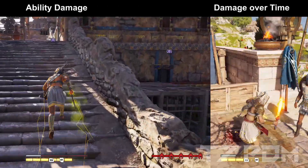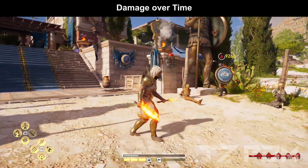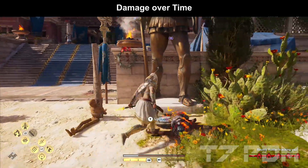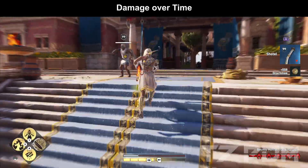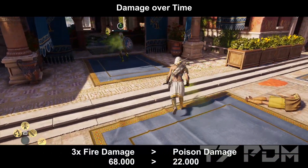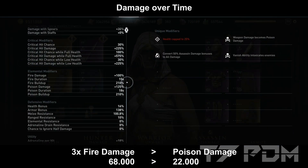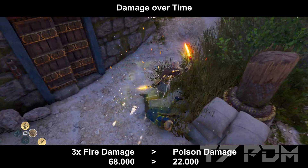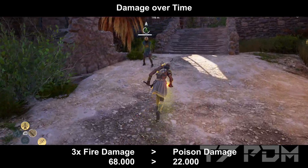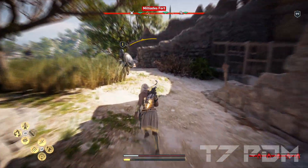When we check out the damage over time for fire, it will easily be around 70,000 damage every second. For poison, it will only hover around 22,000 damage every second. That is due to the fact that poison damage has a much lower base damage value for the damage over time. Even though we have 100% fire damage and 125% poison damage — which is even more than the fire damage — fire damage will have 3 times the amount of damage over time than poison. So whenever you want to use damage over time, switch to fire damage.